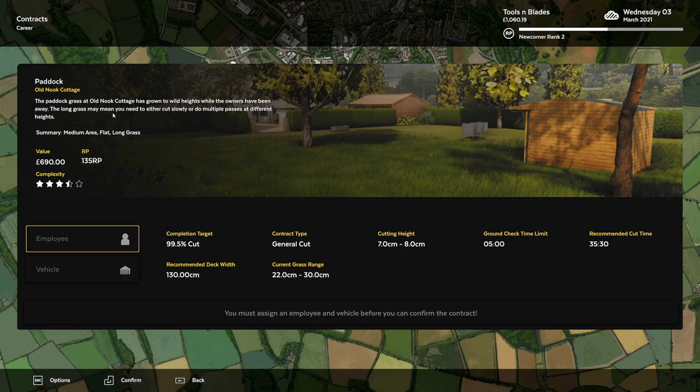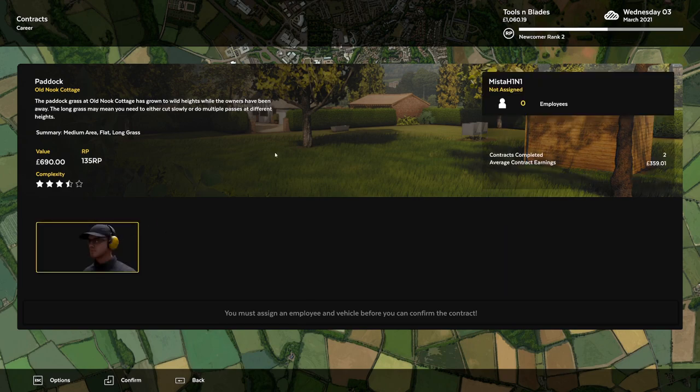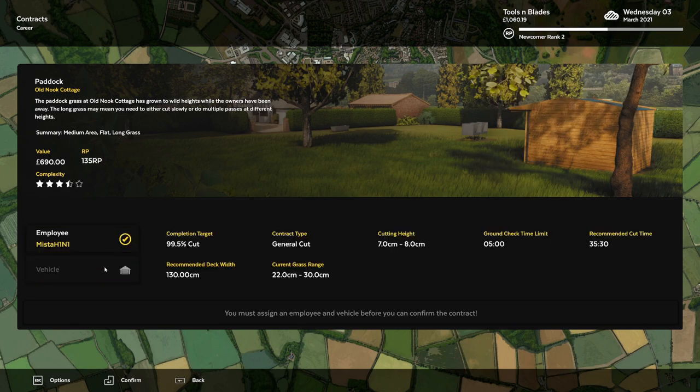Padded grass, long grass — may mean you need to either cut slowly or do multiple passes at different heights. Medium area, flat area, long grass. Oh boy. We need a 7 to 8 centimeter height. Look at the current grass range — insane.